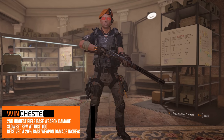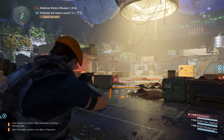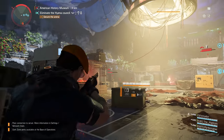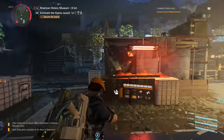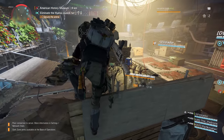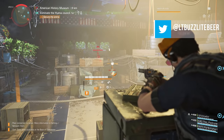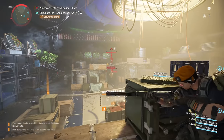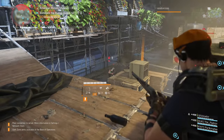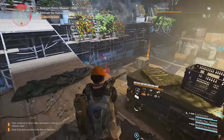In 13th place is the Winchester Model 1886 Lever Action Rifle. The 1886 can't compete with any of the other models in this DPS comparison due to its worst-in-class rate of fire of just 100 rounds per minute. But to be fair, the 1886 was never meant to be competitive in this area, as it more than compensates for its low rate of fire with the second highest base damage of any weapon in the rifle category. TU-6 awarded the 1886 a 20% base weapon damage increase, bringing its already high base damage to incredible levels.